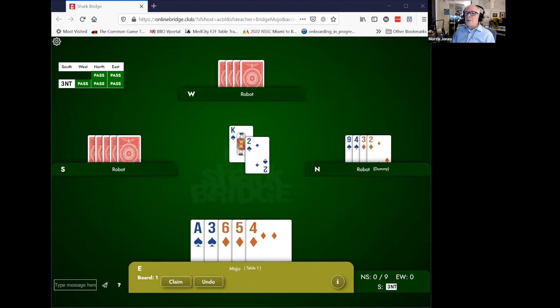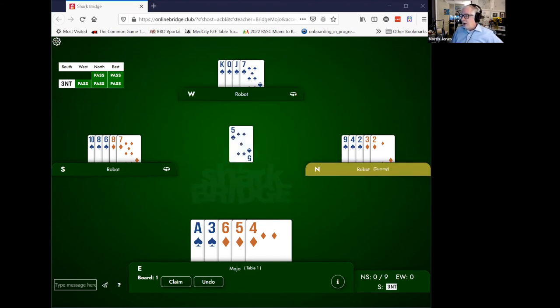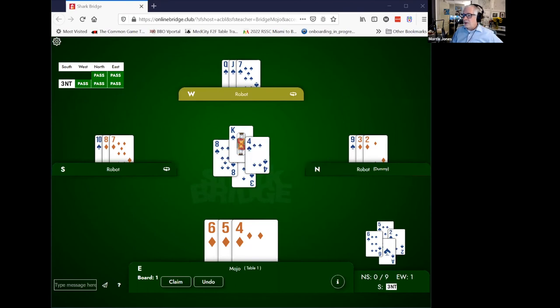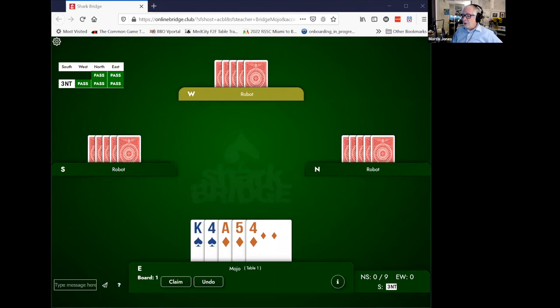One of the problems with being a defender is that you can't see your partner's cards. If you could see your partner's cards — if you were the declarer and this was the dummy — you would know exactly how to play it. You would play the high card from the short side, lead the five over to your ace, then lead the three back to your king, queen, and jack, taking all the tricks in the suit. Defenders don't have that luxury — it's one of the advantages the declarer has. So unblocking is important and it will most of the time help you out.